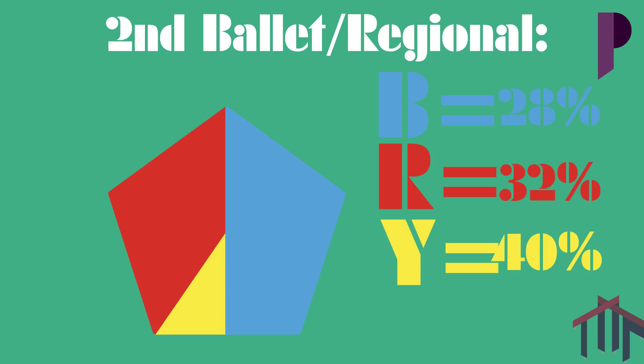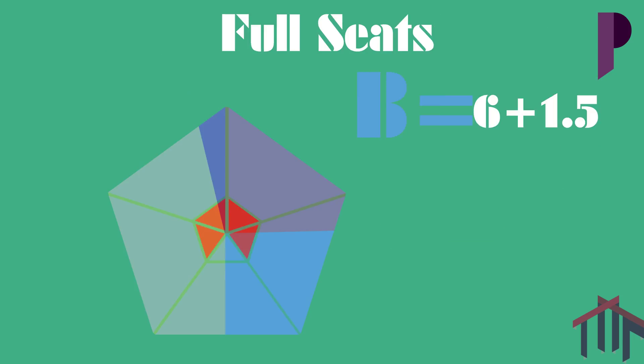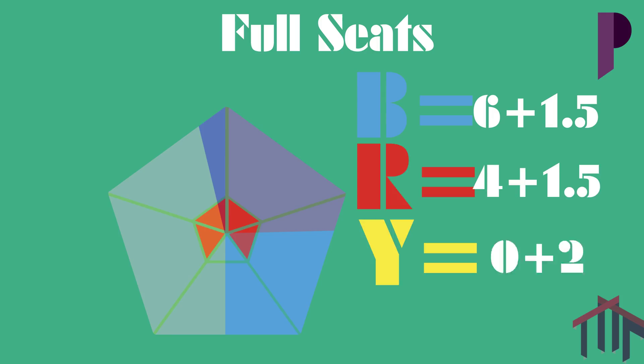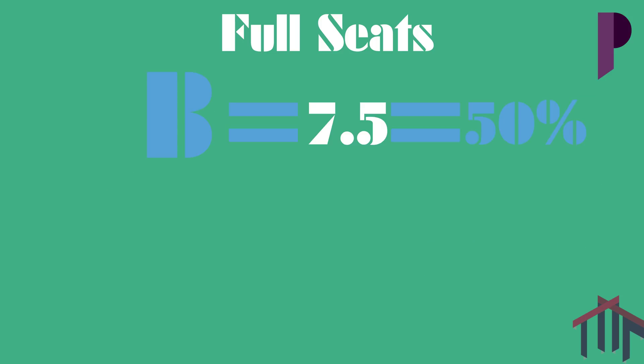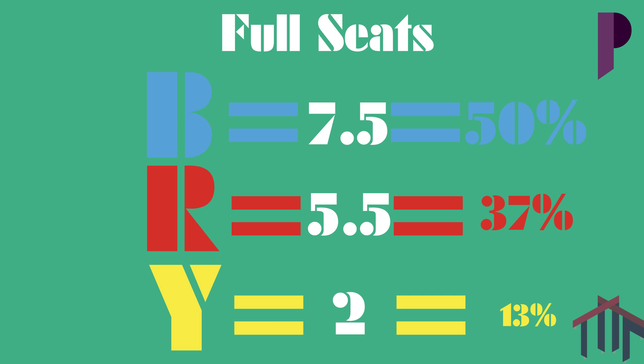So regionally, of 5 seats, blue gains 1, red gains 1, yellow gains 2, and red and blue share a seat — meaning blue has 6 plus 1.5, so 7.5 seats, red has 4 plus 1.5 equals 5.5 seats, and yellow has 2 seats. Blue has 50% of the seats, red has 37%, and yellow has 13%, very close to the original amounts.